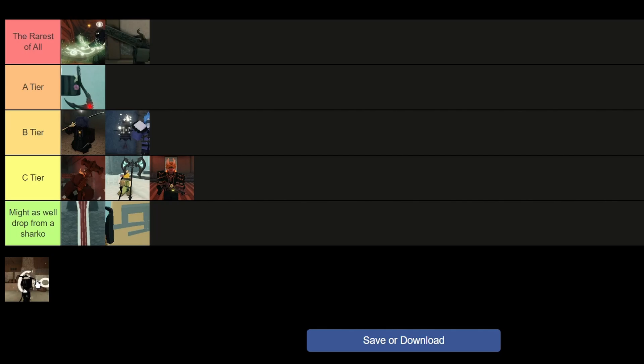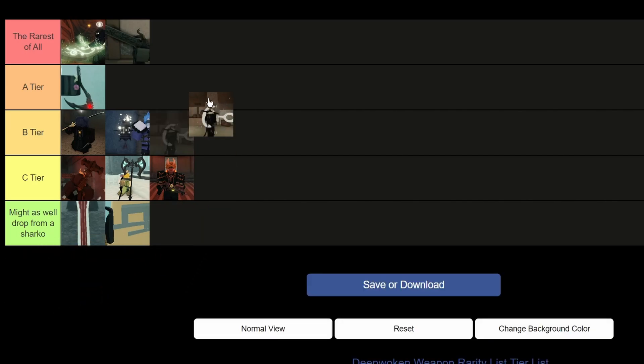Last but not least, the Petro Sanko — my favorite heavy weapon. I'm thinking of putting this in A tier just because it only has one place where it drops from, though I also think it goes to B tier since that one place is in the overworld. I'll just put it at the top of B tier.